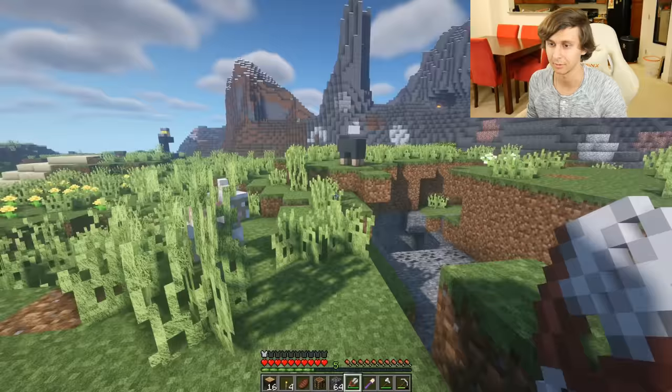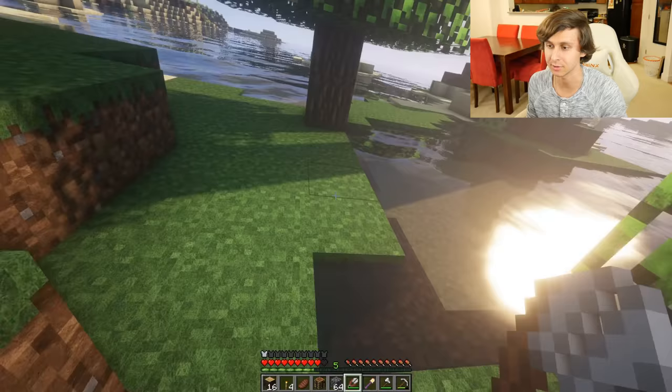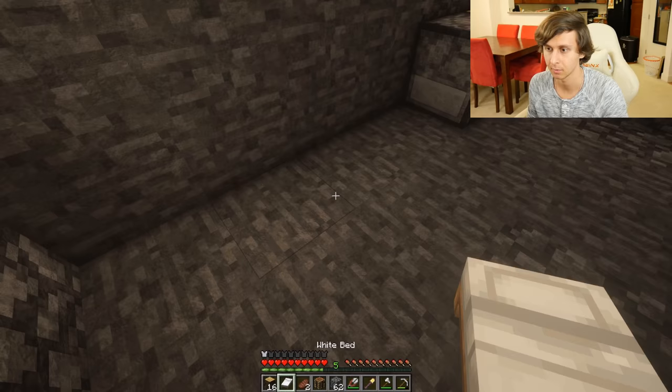I won't kill you, sheep. It's your lucky day. Oh my gosh, it's my lucky day. Back to the island, let's go. We still haven't built our house yet, but at least we can make a bed so we can move on with our lives. And Steve can finally sleep. We should also make a lot of torches just so we can surround the island with light.